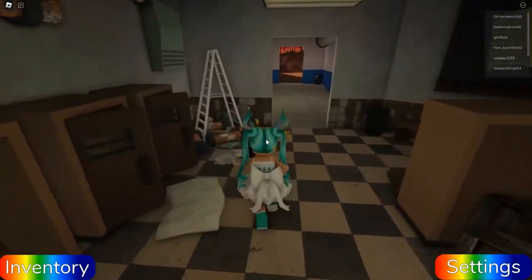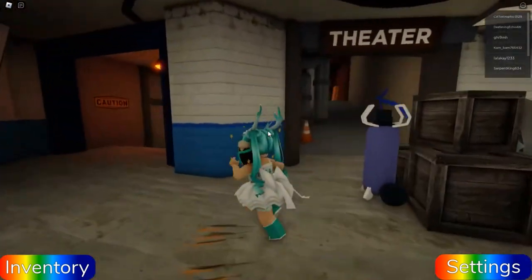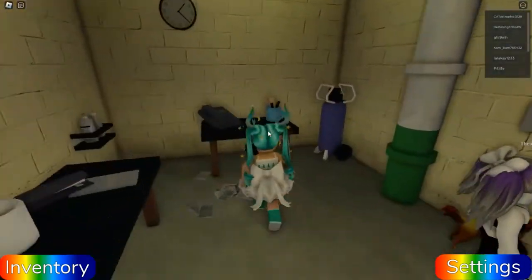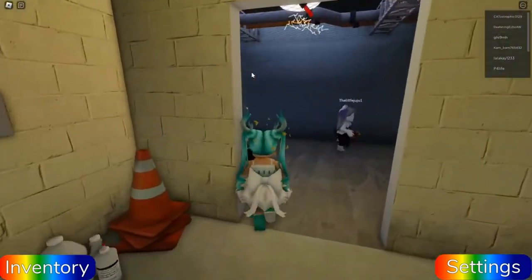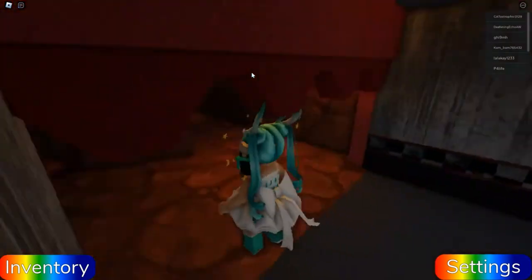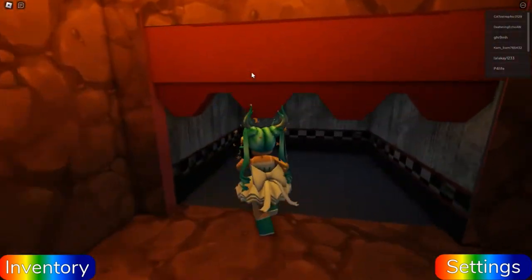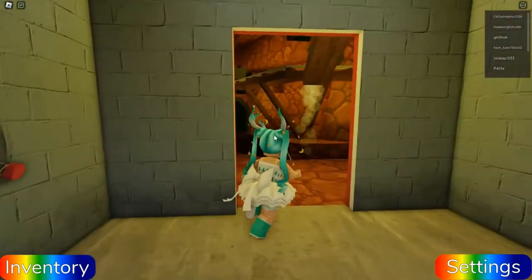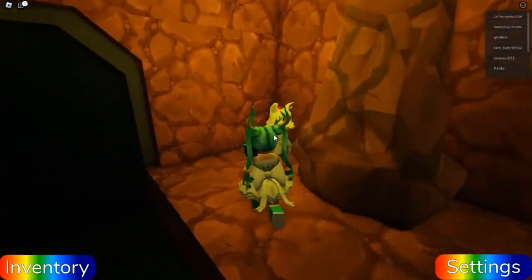We don't have to worry about the Rainbow Friends — we just have to find the markers. It would have been interesting though if we had to find markers while being chased by the Rainbow Friends, that would have been kind of awesome. Oh, this is open — there's an elevator! That is so cool, that's not in the actual game. I like this.